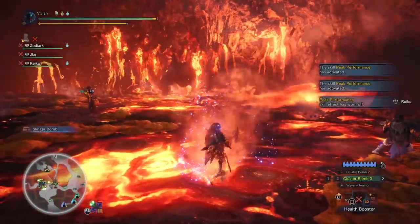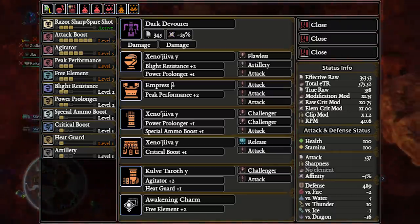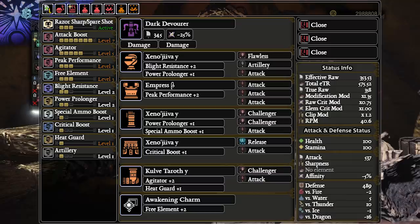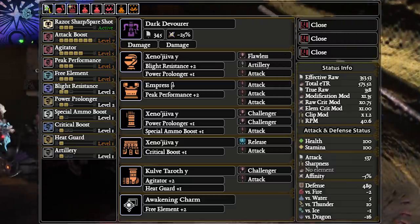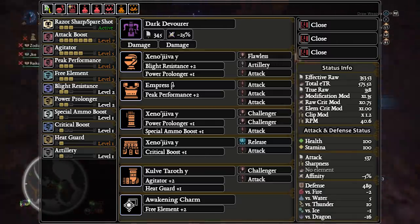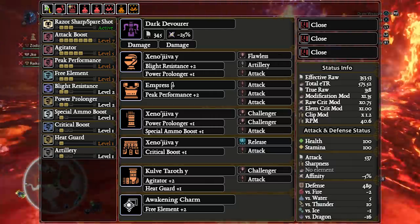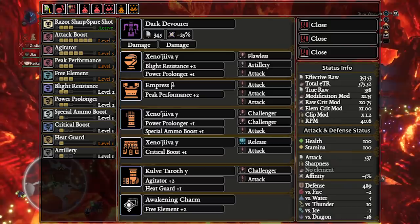Next up is the most notorious build in the game: clusters. The best cluster heavy bowgun is the Devil Joe heavy bowgun. It shares the cluster, sticky, and sleep ammo stats with the Zora but has a much higher base raw. Several heavy bowguns share the same cluster ammo stats, but Joe is best for one simple reason: it has insanely high natural raw. The concept behind optimizing cluster builds is very simple — stack as much raw as possible. It is the only thing that affects cluster damage; clusters don't crit and artillery does not affect them.